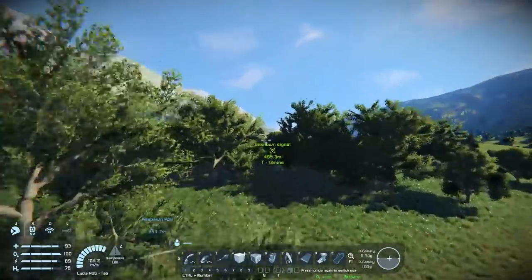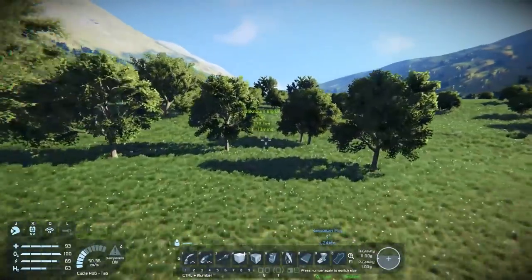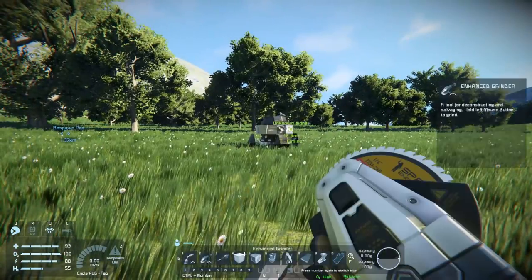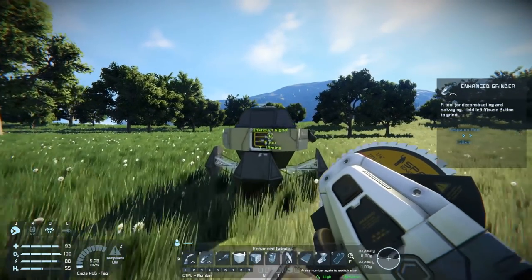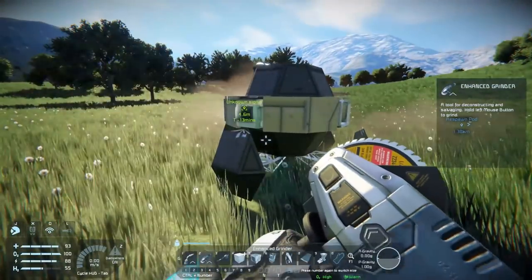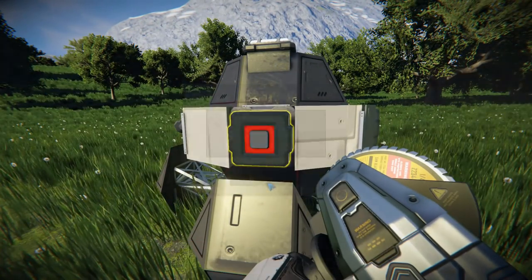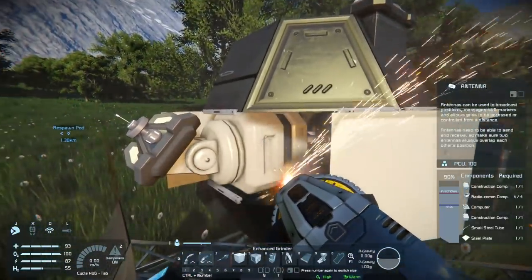I hope it's not one of those ones that play hard to get — where you walk up to it and it lifts off and flies somewhere else and then waits for you. I actually got killed by one of them in space when I was messing around before. Let's see here. You're not going to take off, are you? Apparently not. And — nothing. That is it.